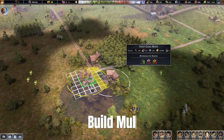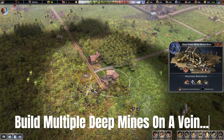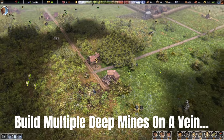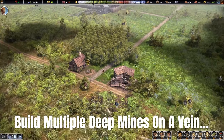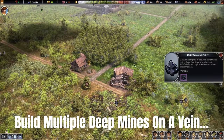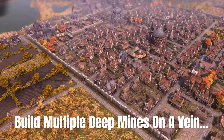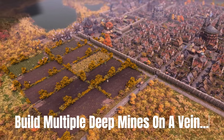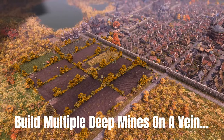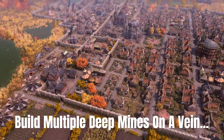The first tip is that you have the capability of building multiple deep mines on one single vein of material. There are two things to keep in mind: you've got to reach tier level four of the town center to build the deep mines, and the vein you want to extract from has to be an infinite vein. Depending on how big the vein is, you can place maybe three or four deep mines on it.